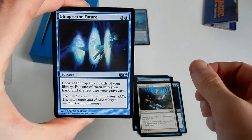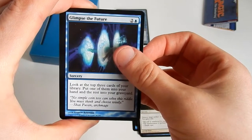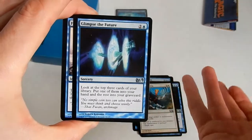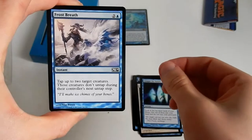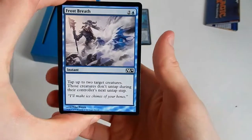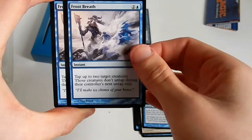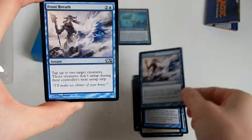Glimpse the Future — look at the top three cards of your library, put one into your hand and the rest into your graveyard. So if you can cast any creatures or artifacts from the graveyard, that's a nice one to have. Frostbreath — tap up to two creatures; those creatures don't untap during their controller's next untap step. That's a good one.